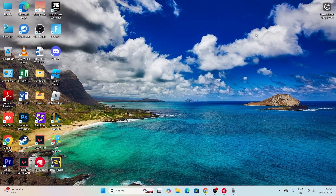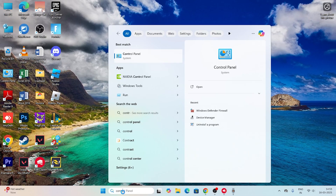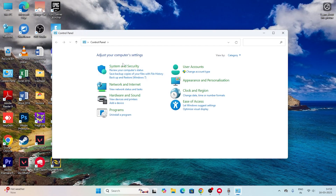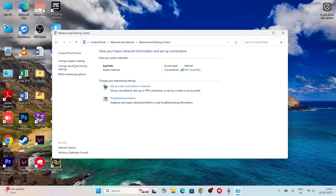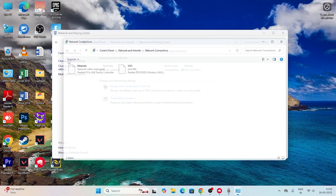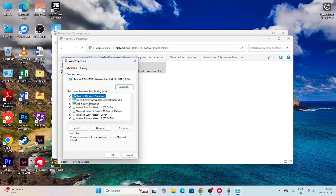Let's get into the steps without wasting any time. The first step is to change the DNS. Go to the search bar and search for Control Panel. Click on it, then go to Network and Sharing Center. Click on Change Adapter Settings. You can see the Wi-Fi you're connected to — select it, right-click, and go to Properties.